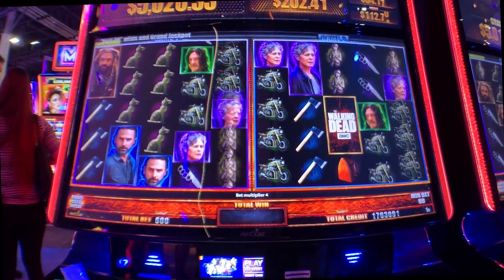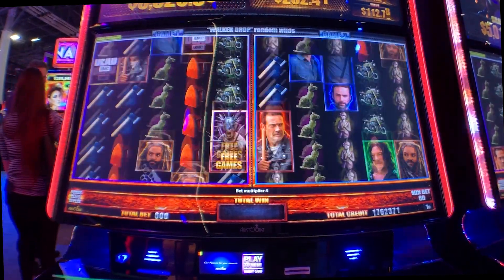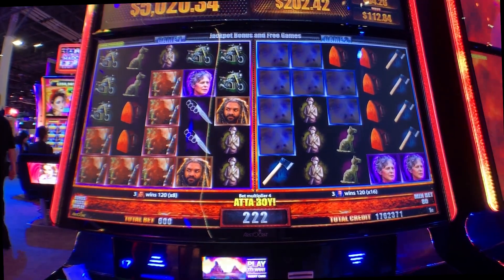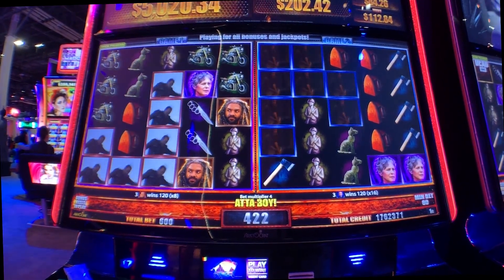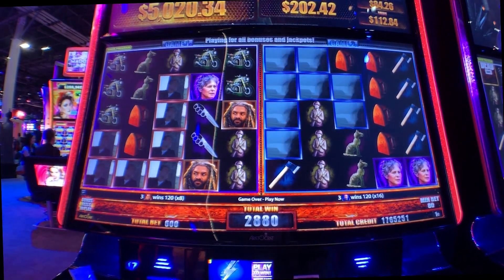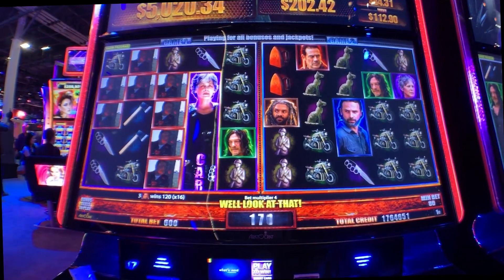We got a rumble seat on this one. It looks like it might be one of those where it counts up the tiles — not necessarily line wins, but wins based on the number of like touching symbols, similar symbols connecting over there on the left.